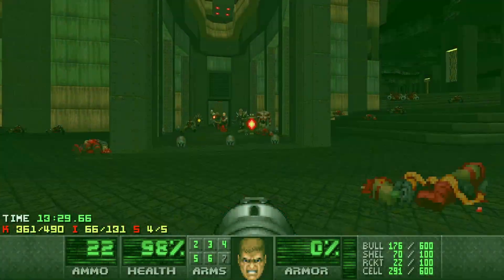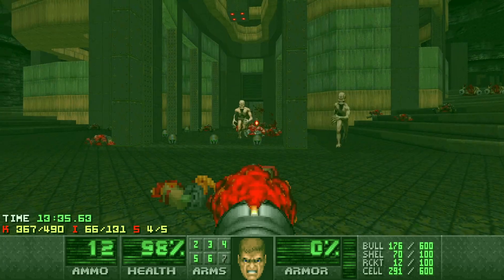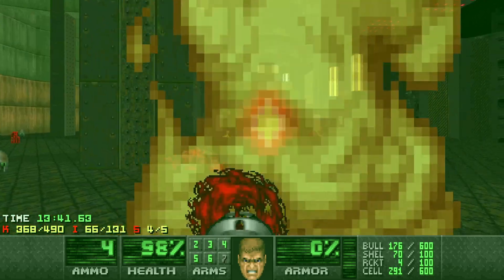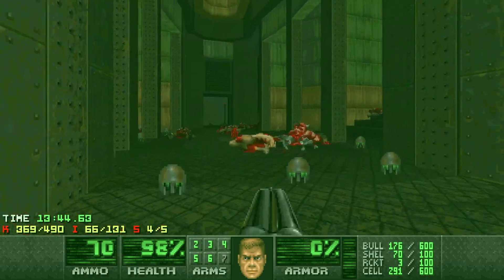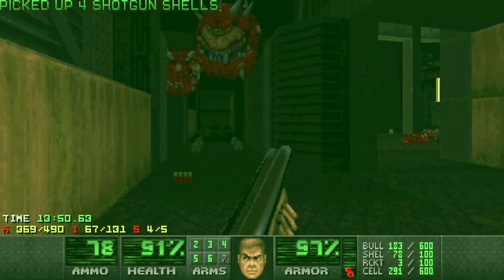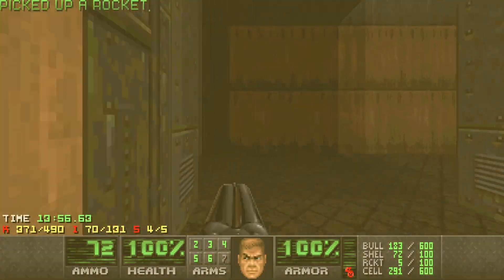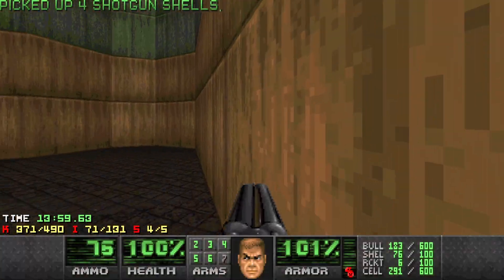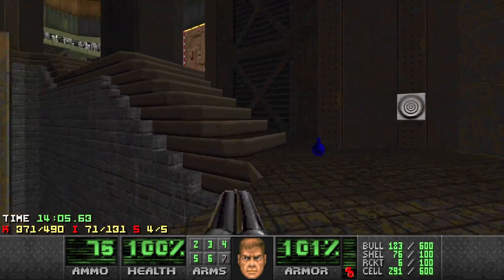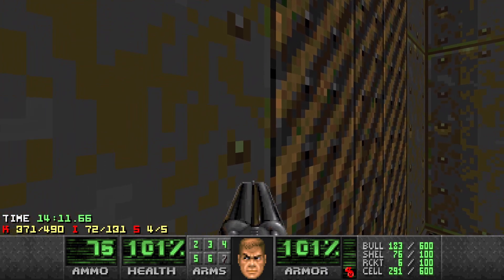Just keep pumping the rockets - don't hold back. Just grab that cover. That's looking pretty good. I hear a caco or something around - caco, more than one. So we're in good shape. Pick up all the bits and pieces, because why not? I'm just going to check we didn't have any wandering monsters - it doesn't look like it. We've got the red key.